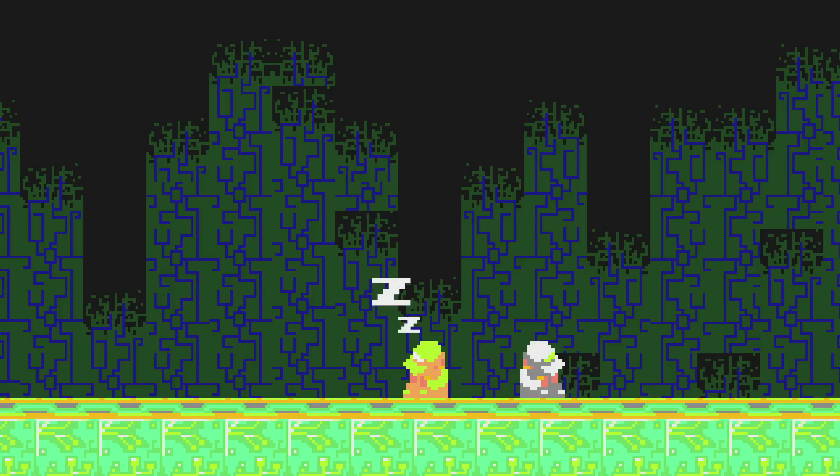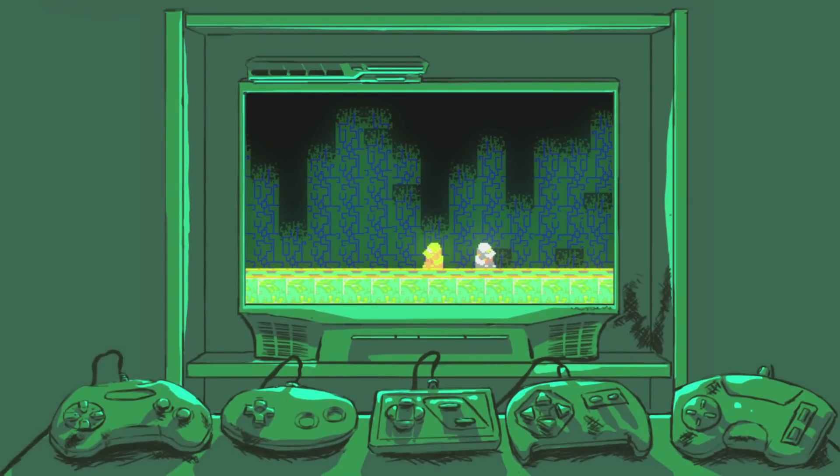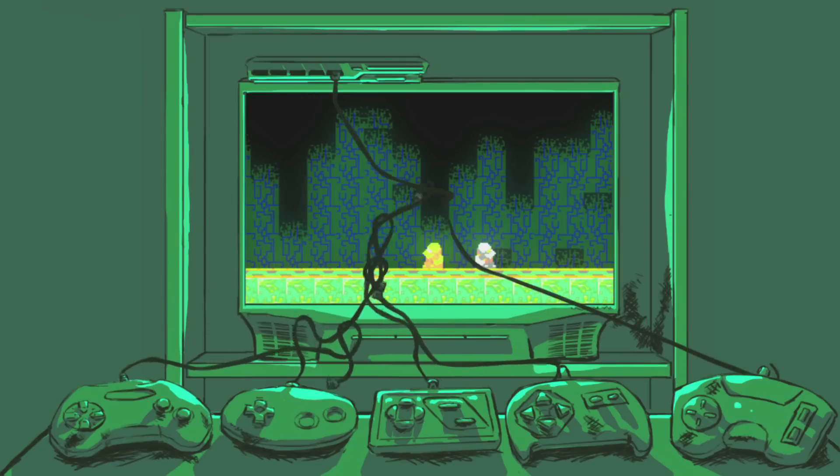Meanwhile, players 4 and 5 — release management and operations — should be chomping at the bit to get started and advance the game, instead of just sitting and waiting. Just to make things a little more challenging, each of our players has their own settings or tools for playing the game. This means swapping out the controller every time a new team plays, and those controllers don't always automatically work with the console or each other — it may take a lot of extra time and effort to make it happen.